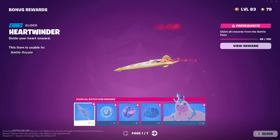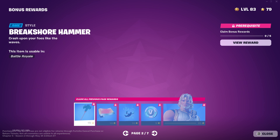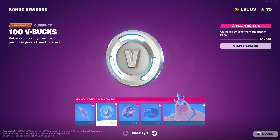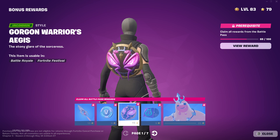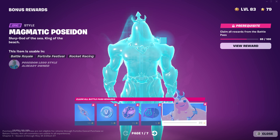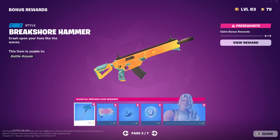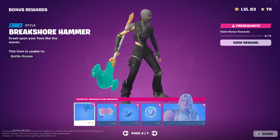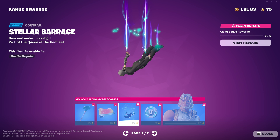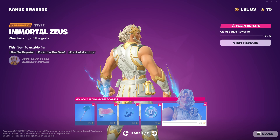The bonus rewards will come later — some of these ones will come in nine days but we'll go over them. We have the Heart Winder — that's not bad. 100 V-bucks. Oh this is clean. That's okay, this is cool, I love him, he's the best. Nice pickaxe — wait, why do I keep saying glider? It's a pickaxe. Magma Wave — that's cool. Nice contrail. 100 V-bucks. Immortal Zeus — that's pretty cool.